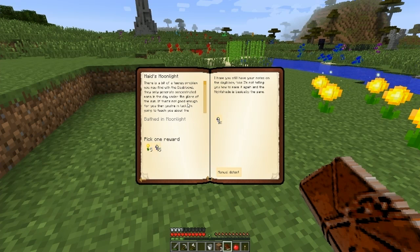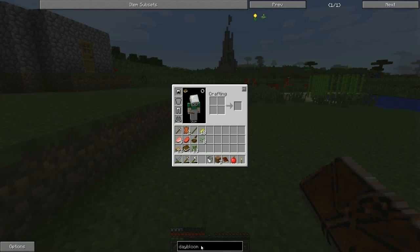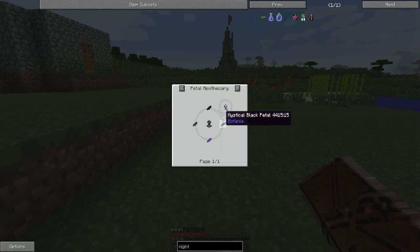That opens up Maid's Moonlight. There's a bit of a teensy problem you may find with day blooms — they only generate concentrated mana in the day under the glare of the sun. If that's not good enough for you, I'm going to teach you about the nightshade. It's the same as day bloom but not the same — it prefers the pale glow of moonlight and the shadow it casts. The nightshade is basically the same. So nightshade — it's two blacks. Dammit, we need those greys.